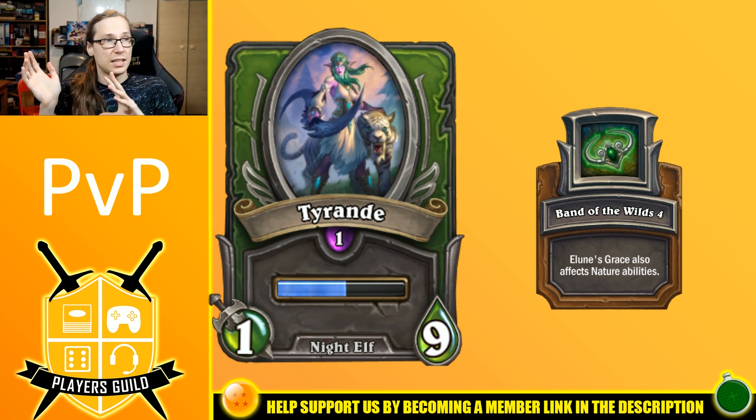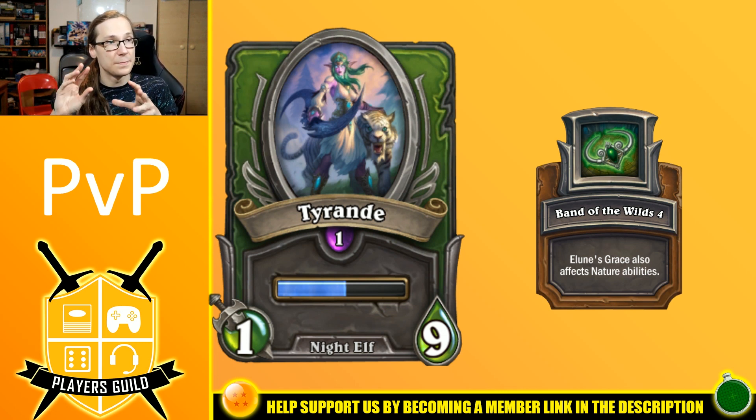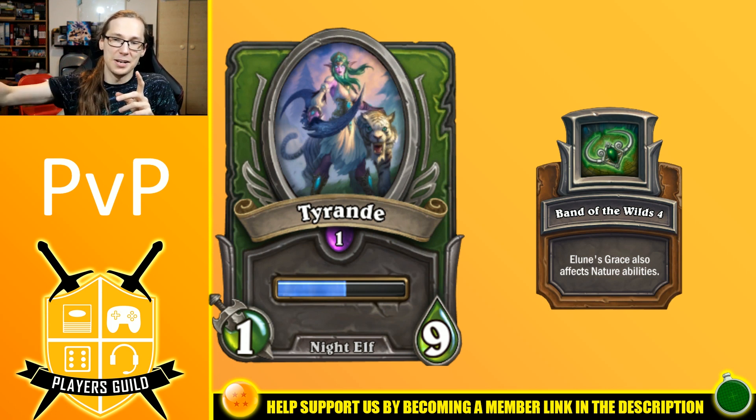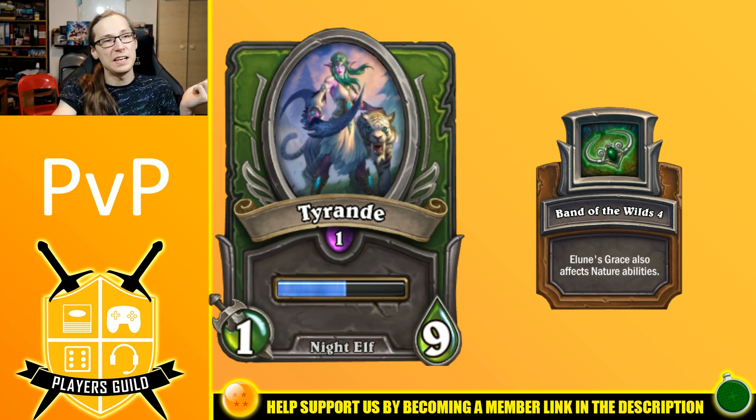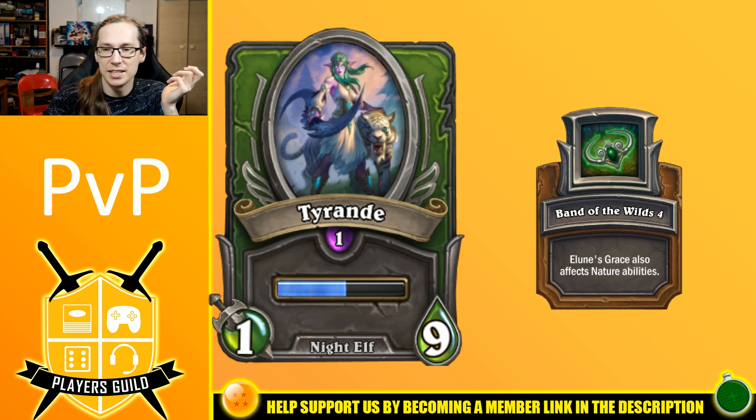The rest of our composition is actually arcane, so we're going to be switching gears for the latter half. The first one we're going to be bringing out after one of our characters dies is going to be Tyrande. The second one is going to be another arcane character. At that point, if we still have Brightwing, that's when we can use Phase Shift to have a full arcane bench suddenly popping up — just to surprise the enemy. That's the idea: we want to use Lune's Grace for both arcane and nature. Tyrande with Band of the Wilds was pointed out to me in the comments and I decided to give it a go.